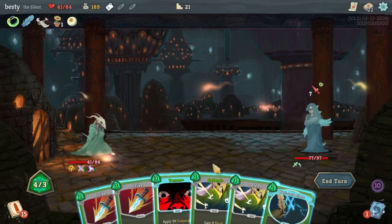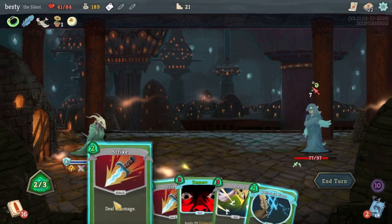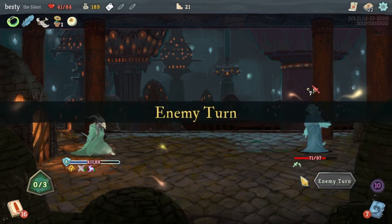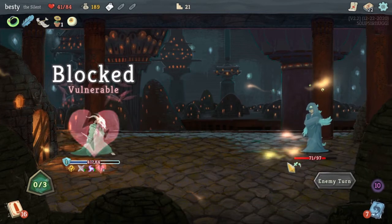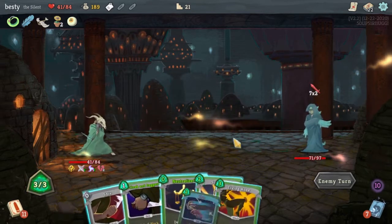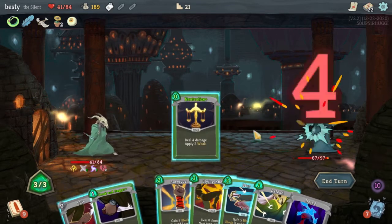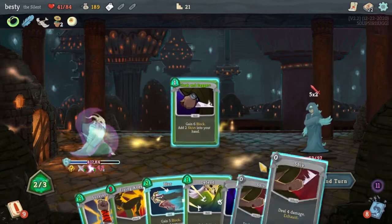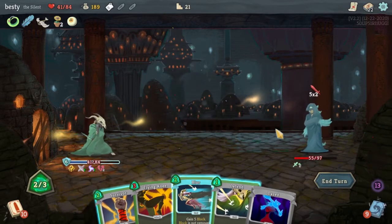I guess we're just going to Defend. We can't Defend again — we'll just Strike. Okay, we're not taking damage. We gotta get fancy on this run. Gotta have some sort of miracle coming up, or we have to get real lucky. All right, standard cost Neutralize. Shiv him — we play all the shivs, we get all the Dazes. Fine, we'll Blur here.